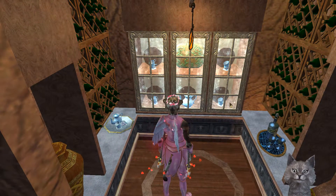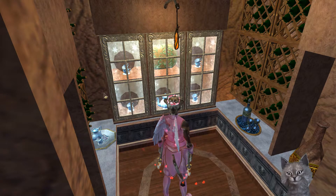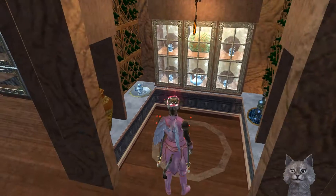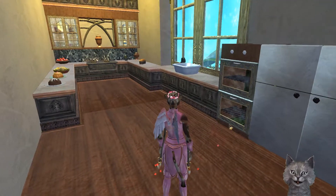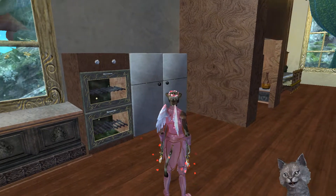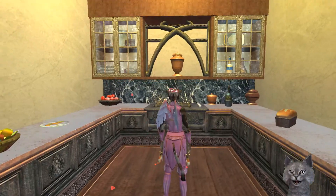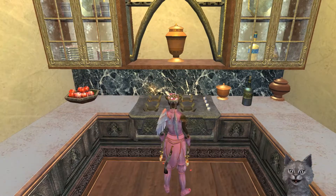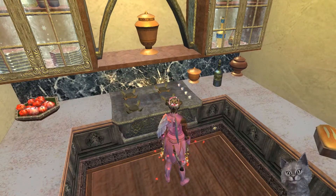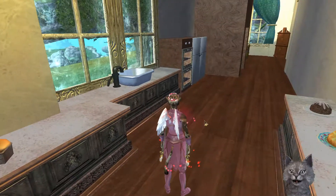Oh, that is cute. I love the little dish cabinet. And the kitchen. Ooh, two double refrigerators — it might be a freezer. I love this kitchen. It's a cute little stove. Cute sink too.